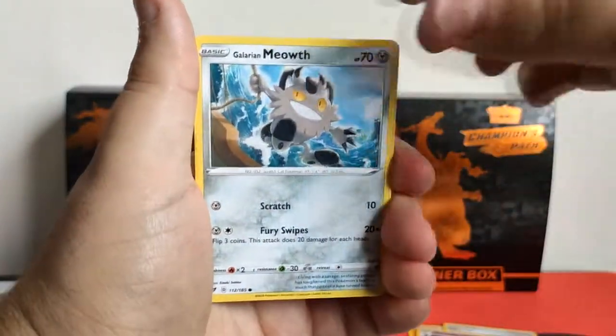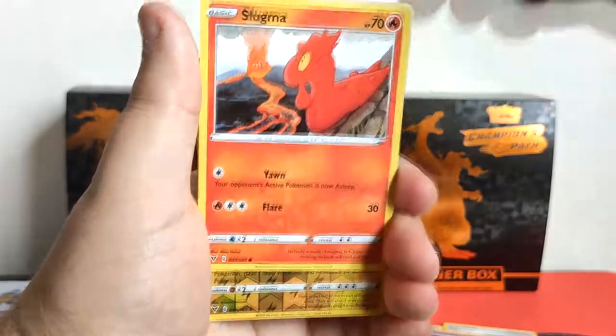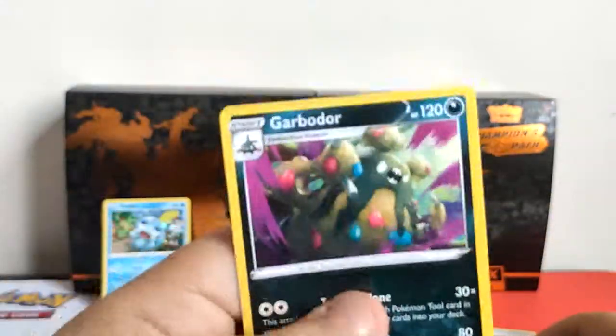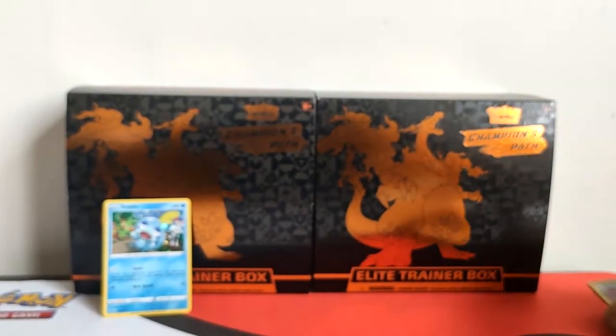Alright, first pack: Meowth, Chimeco, Blitzel, Slugma. Our reverse is an Electross and our rare is Garbodor. Well, things aren't looking good for NewcoperDemon here.